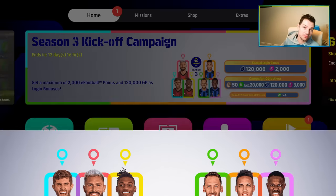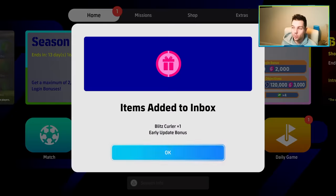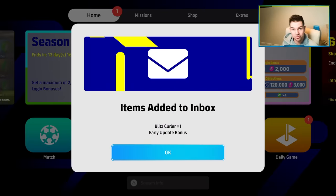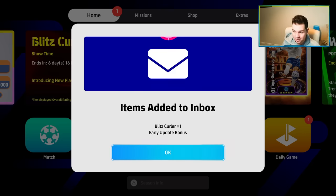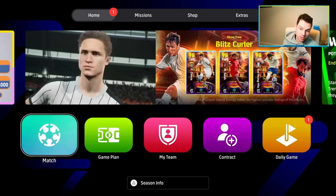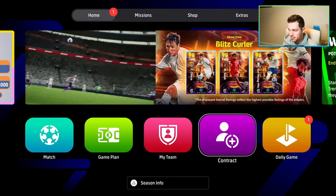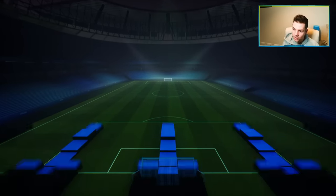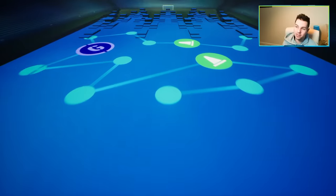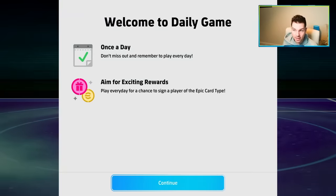The first thing you'll notice when you go back — before patch notes or anything — there are a couple of things if you're not at your console. You're going to get an item added to your inbox, which is a free spin. I thought it would be a legend spin, but it's actually a new Blitz Curler spin. You also get your eFootball rewards. Then you'll notice a slightly different menu layout. Going from left to right, there's a new daily game — I've never gone into this before, this is my first time. I like the presentation; it's gotten more gamey, which I like.